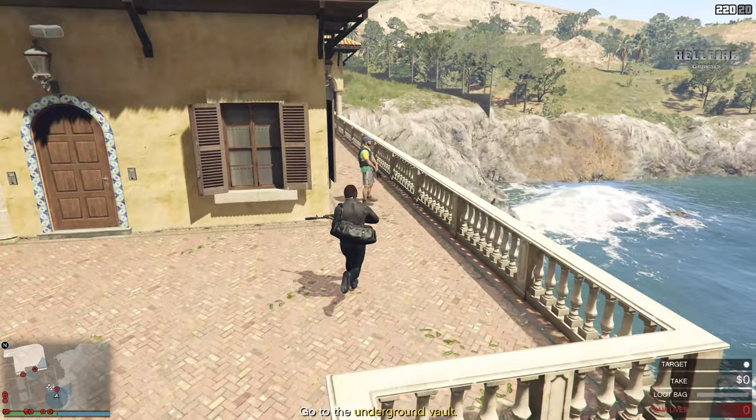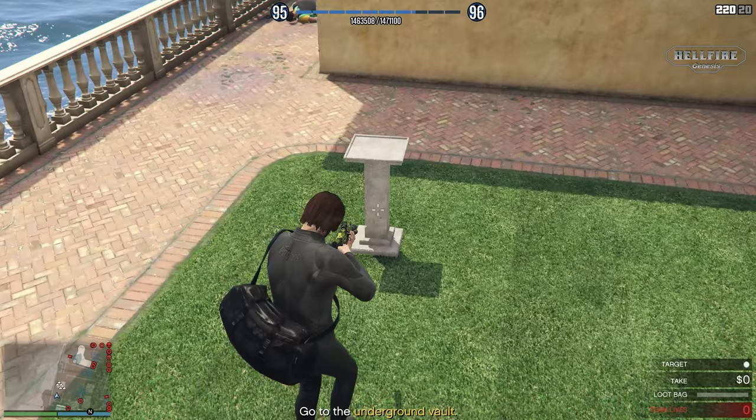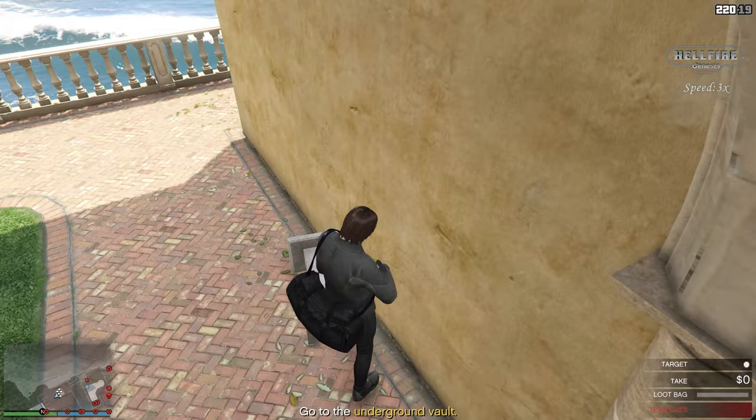When you enter the compound, go up the stairs and kill the guard. Then reach the pedestal and shoot at it at once — be careful not to break it. Then position it near the wall as shown by pushing it slowly and put it in an upright position.